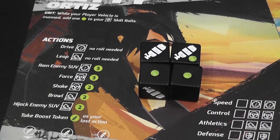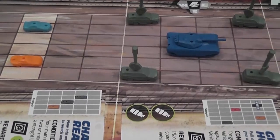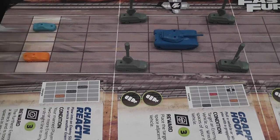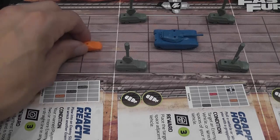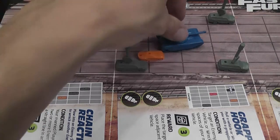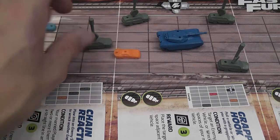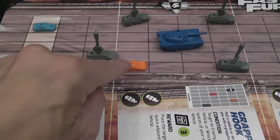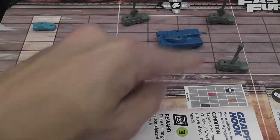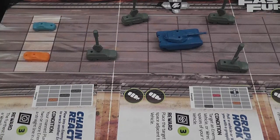The general idea once you know this: each turn, players take turns. During a player's turn, that player can take up to 2 actions. The actions can be to drive — no test required, you simply move up to the number of spaces equal to your speed. You can take the force action to relocate other cars and SUVs. Shaking means there is somebody on top of your vehicle that may cause damage, and the shake action allows you to get them out.